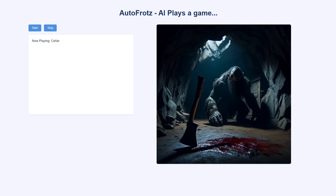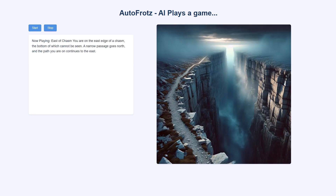Go south. Cellar. Go south. East of chasm. You are on the east edge of a chasm, the bottom of which cannot be seen. A narrow passage goes north, and the path you are on continues to the east. Go east.